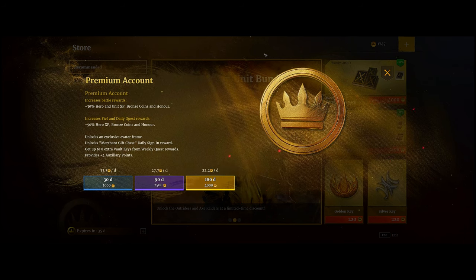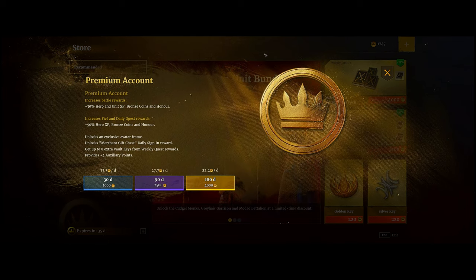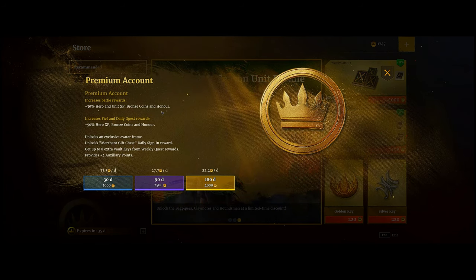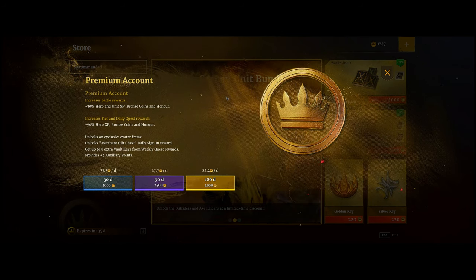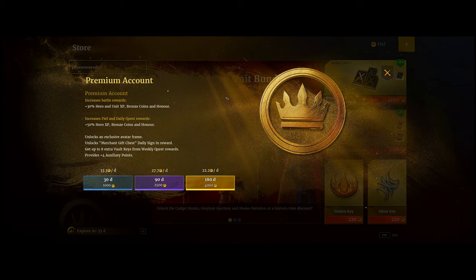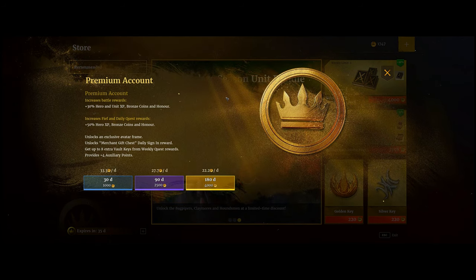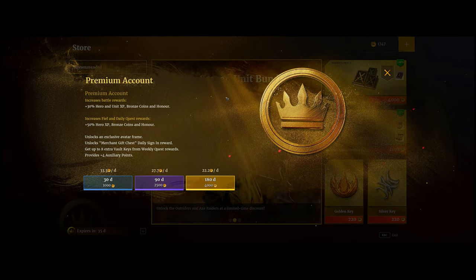The next paid method is buying a premium account, their subscription service. You can buy a 30-day, 90-day, or 180-day subscription, which gives you additional hero and unit XP, bronze coins, and honor per battle, and increases your fief and daily quest rewards. It's definitely not the best value for money, but I'd recommend it if you're also hurting for bronze, as the bronze is really good for building up reserves so you won't have to worry about repairing units after a while. It can be worth it for a limited time to build up bronze for territory wars.